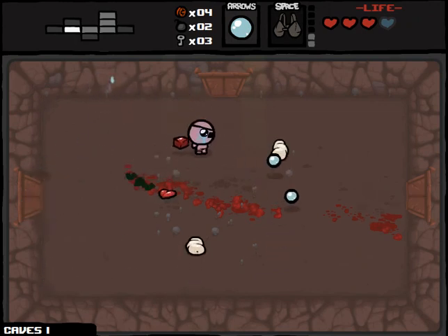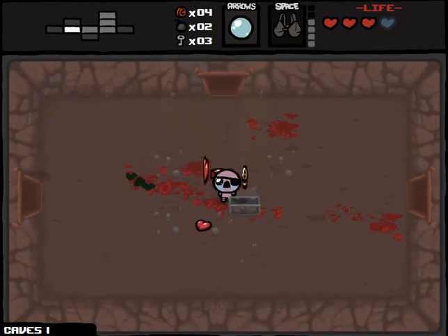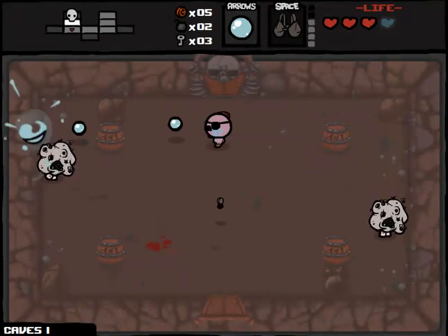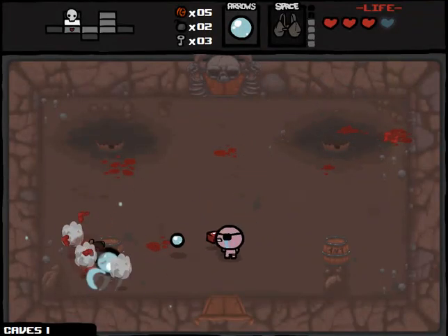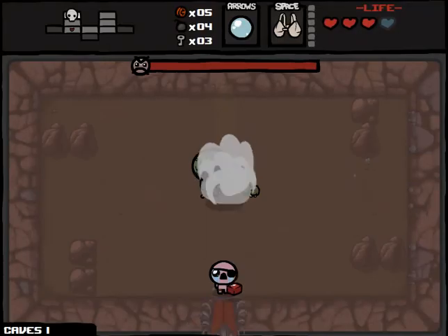So this video has already enlightened me to the potential power — or rather the underestimate I had — of Mom's Bra. There is our boss fight. I will fight the boss right away despite not going to the item room yet, because if I don't take very much damage I could potentially get a deal with the devil. And Mom's Bra is recharged anyway, so let's do it.